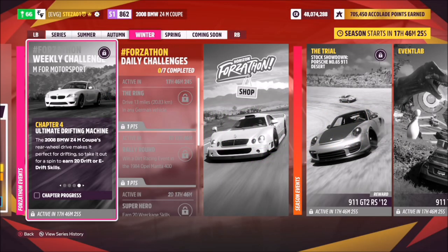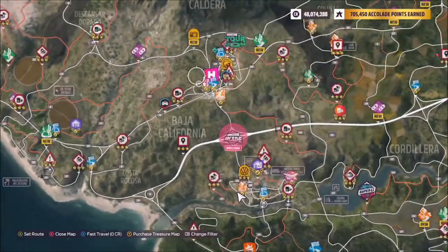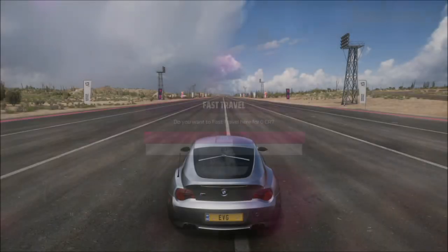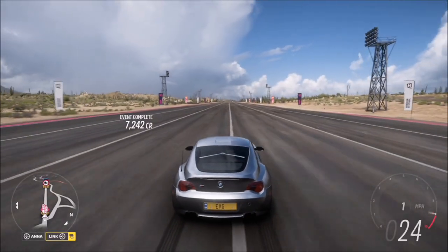The final challenge is really easy and quite quick — it just wants you to earn 20 drift or e-drift skills. I recommend heading over to the drag strip at the main Horizon festival, though you can also do this on the highway or really anywhere.